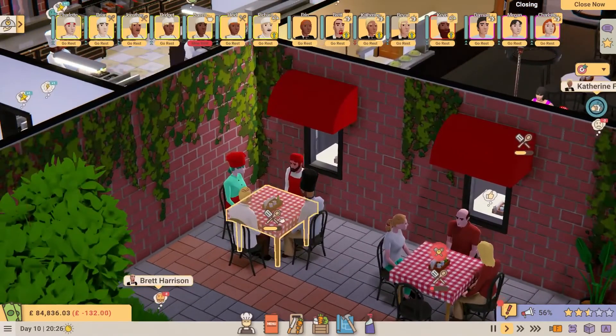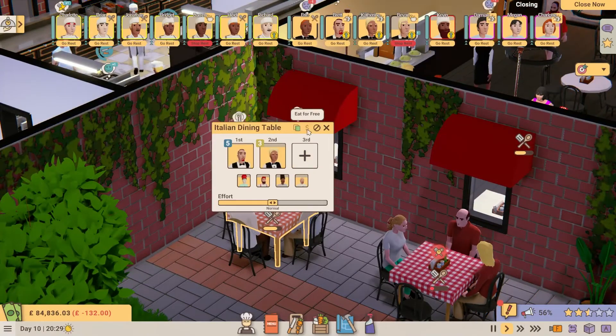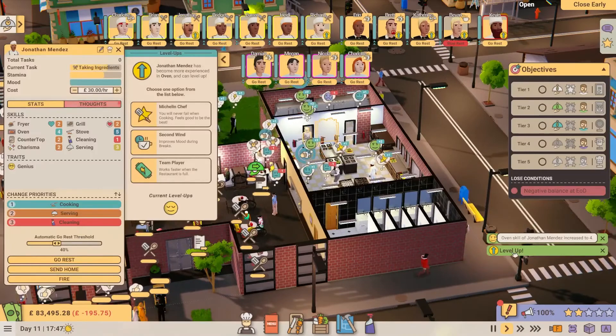With the same goal in mind, we've made a number of UI improvements and other tweaks, such as the eat for free and level up notifications, which will make your life easier.